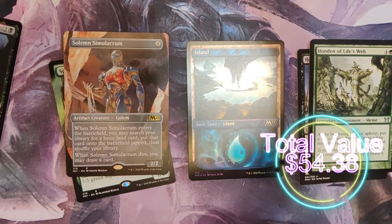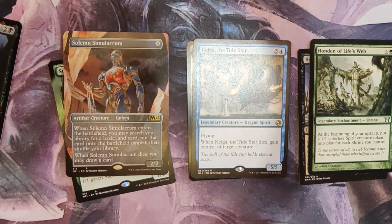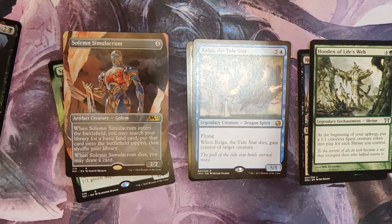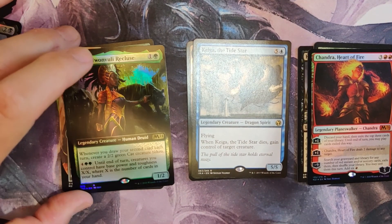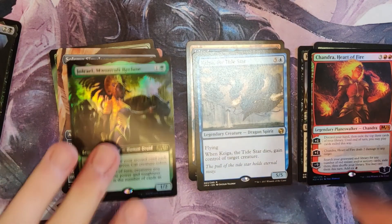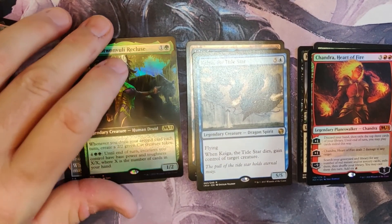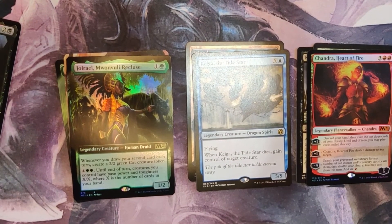I don't know what the best card is — next to Kiga. Kiga is really cool and really fun to play. No one ever wants to kill your 5/5 dragon because you get their best creature on the board. You've got Chandra, Heart of Fire, and I think Jhoira is my favorite card from the opening — I love that art. Chandra's maybe my third. And of course the full art Solemn Simulacrum is great too. I hope you enjoyed the opening — congratulations on your pulls and have a magical day!